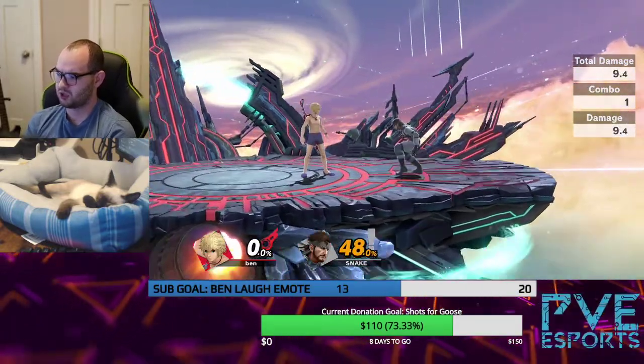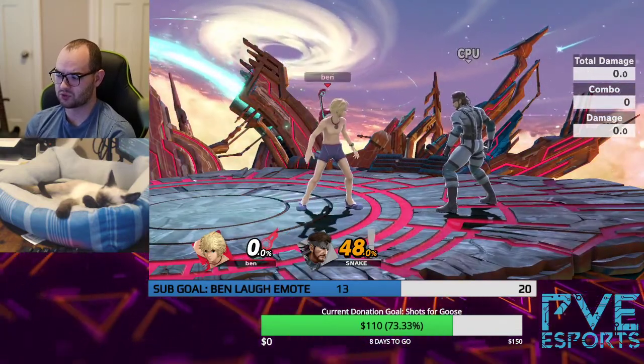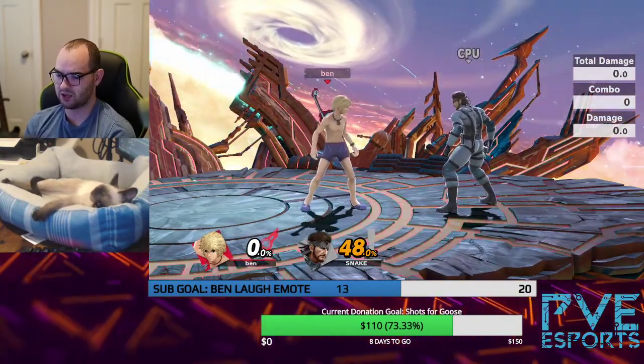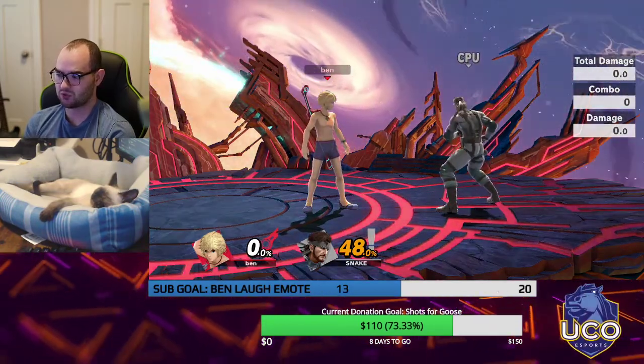As you can see, down tilt covers both of his neutral get-up options, or neutral tech options, as well as covering the roll-in so that he can't get behind you in a reverse off of the tech chase. But it allows him to escape through the corner if he wants.